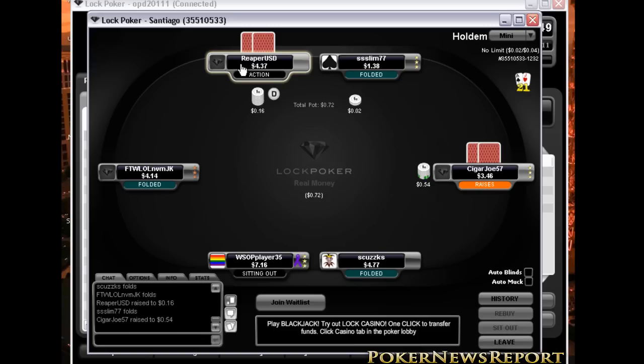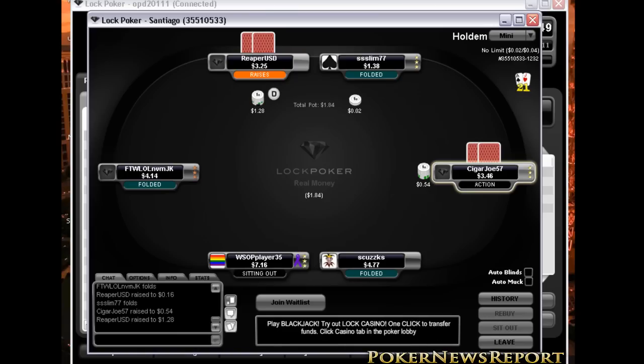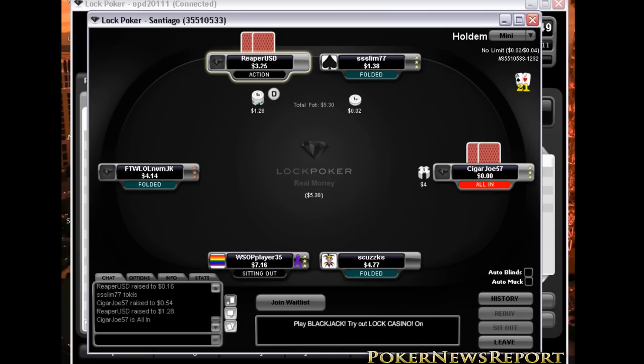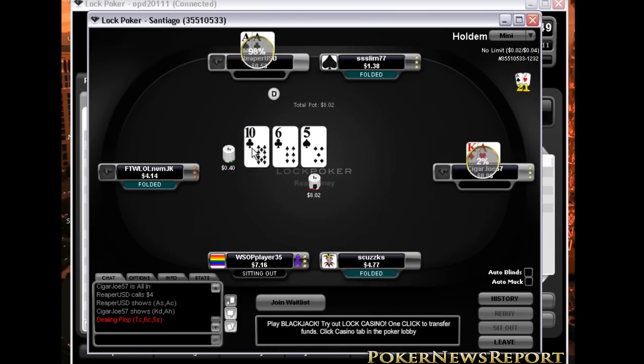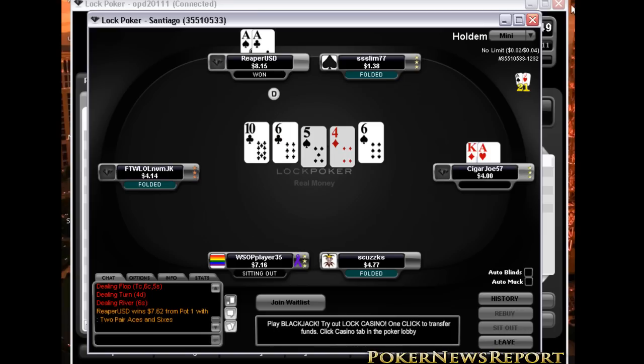The other way you'll notice your turn, besides the glowing, is you'll get buttons right here saying check, call, or raise. You'll notice when you start playing it's very noticeable when it appears. Looking at the table now, these two players went all in, and this player on top looks like he won.